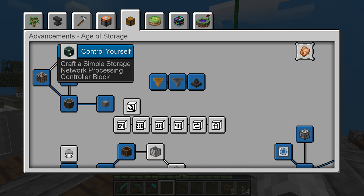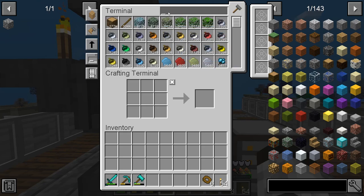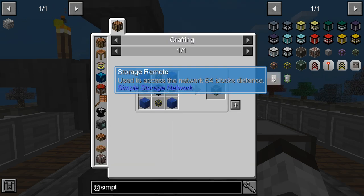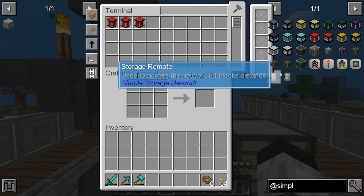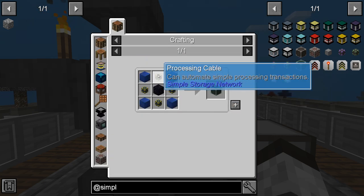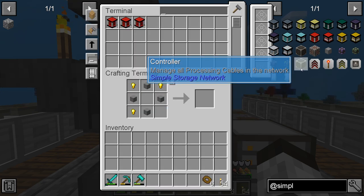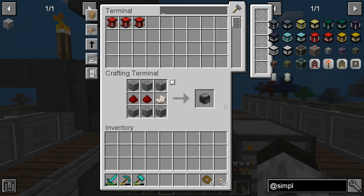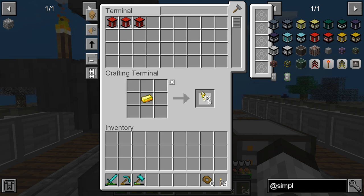Right away we need to make a simple storage network processing controller block — that should be fairly easy. We go in here, it's a simple storage controller block, it takes all that stuff and we don't have much of that. So let's get some lapis lazuli blocks. It's so much nicer to have this thing running. We need processing cables, which means we need some observers and some gold.